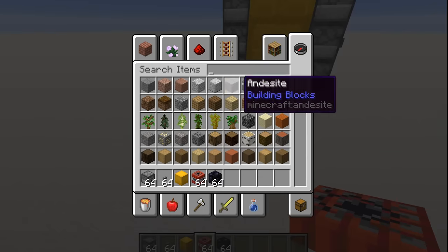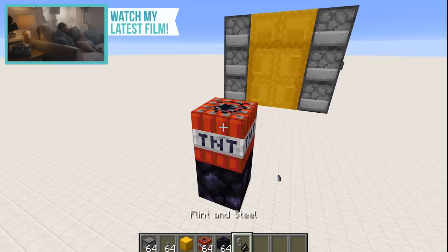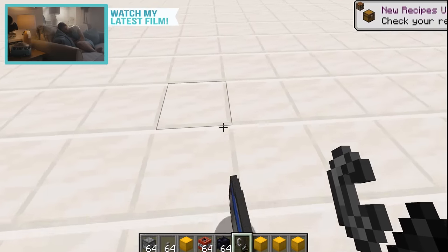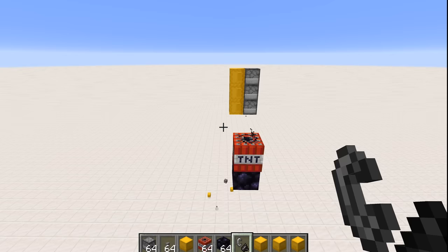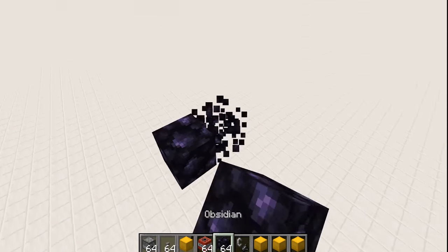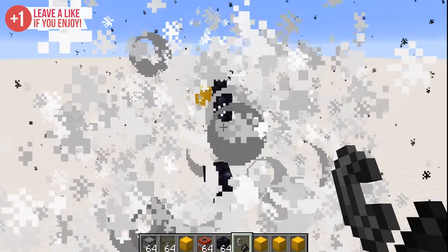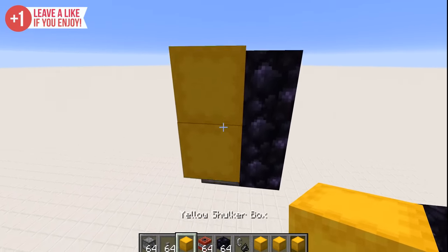Now I wonder what is the blast resistance of something like a shulker box? If we grab ourselves a flint and steel... it blew up everything, so it's not the best of starts. What about if it's over here? Is that too far away? Yeah, it is. And I think this could be close enough to actually affect the dispensers. Let's have a look. That's mildly promising.